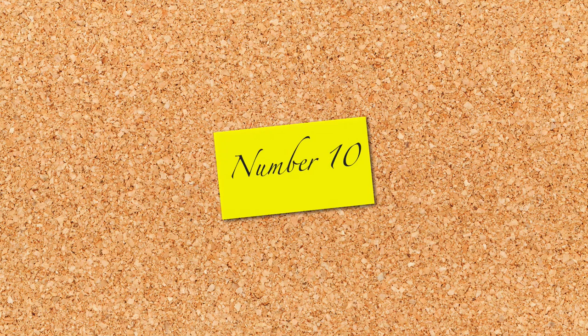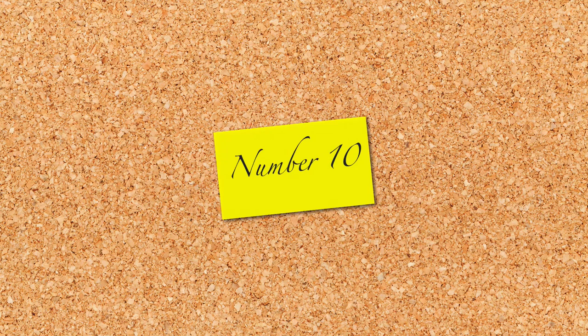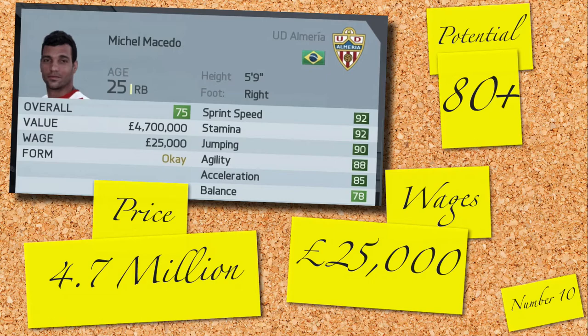Kicking off this countdown is a man with a lot of pace, Mikael Masidu. If you love your wing backs as pacy as possible, Mikael is definitely the purchase for you. With a sprinting speed of 92 and costing you less than 5 million, you can understand why this 75-rated player features in our top 10. 25,000 a week and 80 potential — snap him up quick.